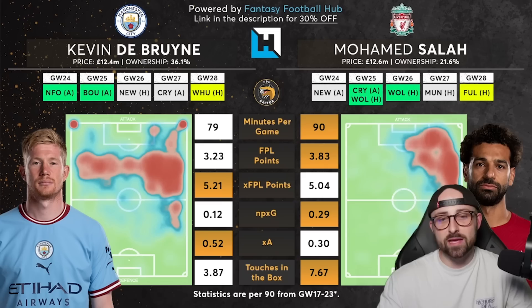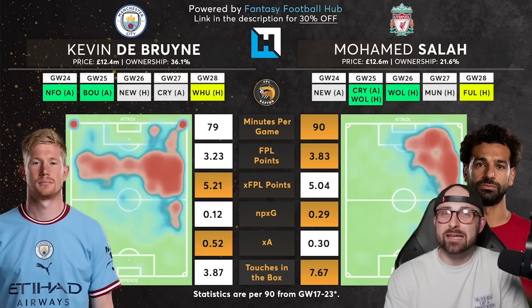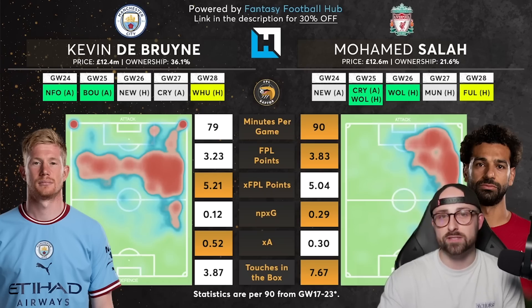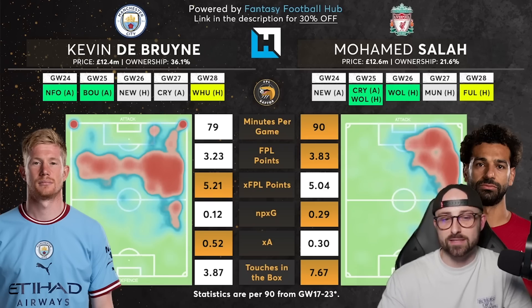Both players are underperforming their expected FPL points. De Bruyne is 5.21 expected FPL points per 90 and Salah 5.04 — not great, but better than actual output. The real concern is De Bruyne's non-penalty expected goals post-World Cup at just 0.12 — meaning he accumulates roughly one expected goal every eight or nine matches. His expected goal involvement of 0.64 is mostly made up of expected assists, giving him a low ceiling. Probably time to sell De Bruyne, maybe not this week but not holding long-term.